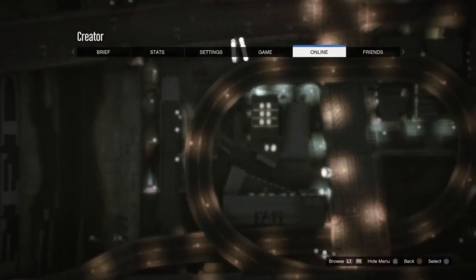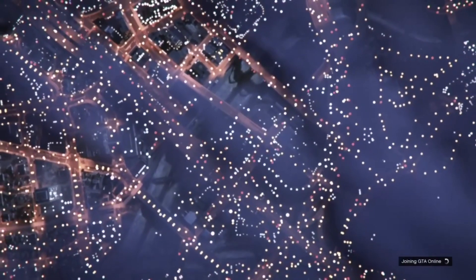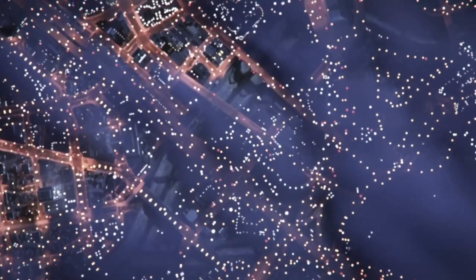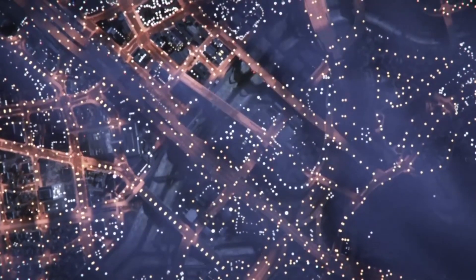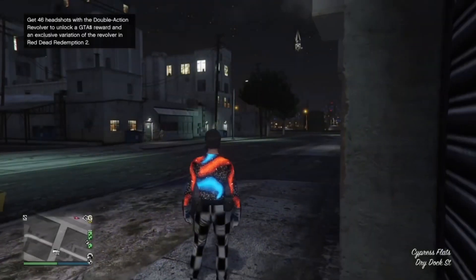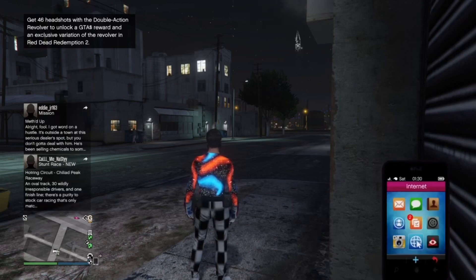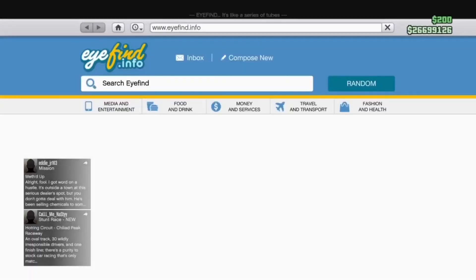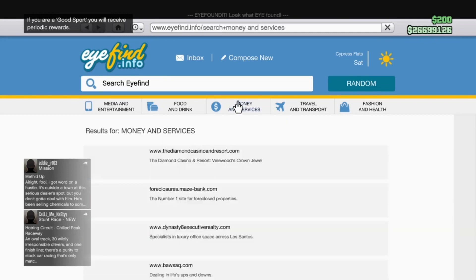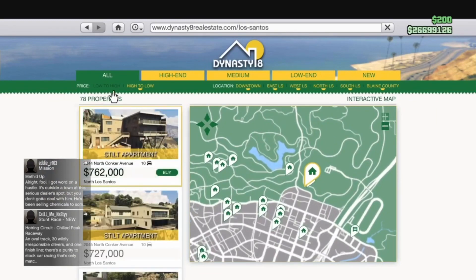Now once you guys are in creator, you do want to start up an invite-only session. Once you guys spawn back in, go over to your phone web browser, money and services. Then go to Dynasty 8, view property listings, low to high.